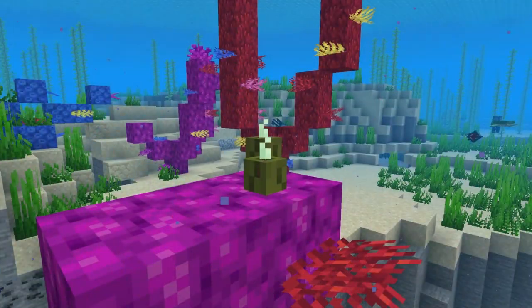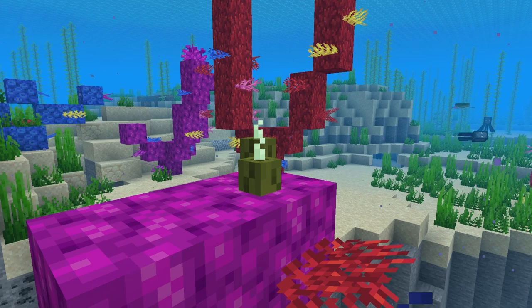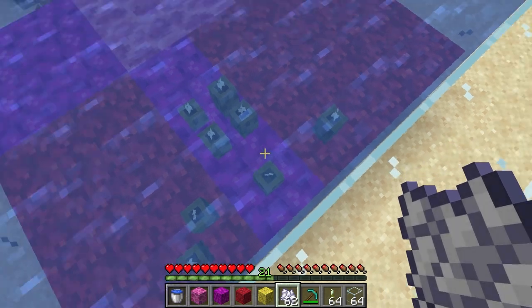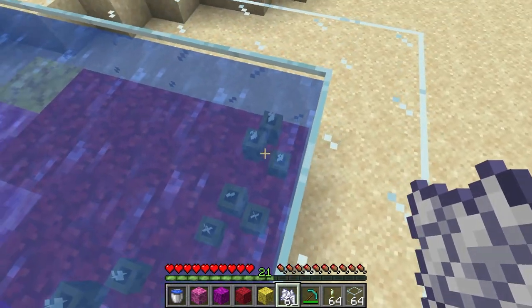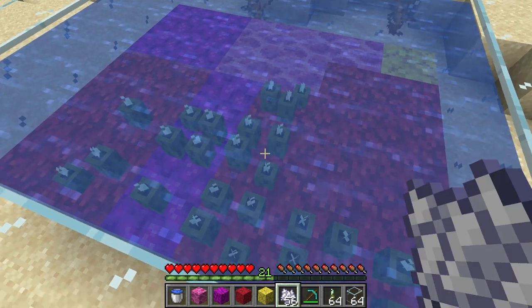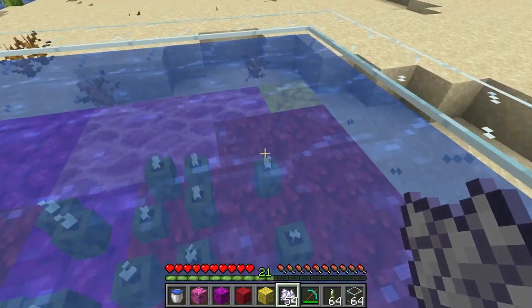Coral blocks are the only way to get more sea pickles. Sea pickles are found on the coral blocks. To get more sea pickles, bone meal has to be applied to them when a sea pickle is on a coral block, which will increase the number of sea pickles on a block or expand the sea pickles to the surrounding blocks.